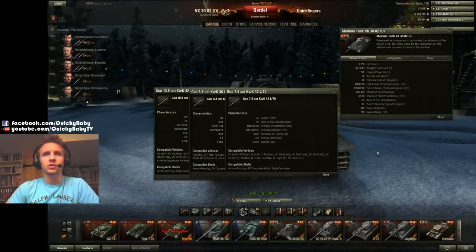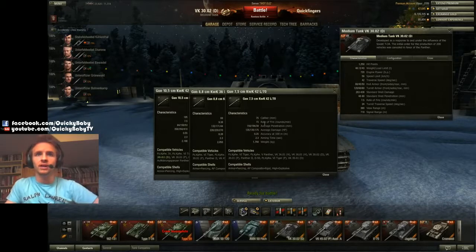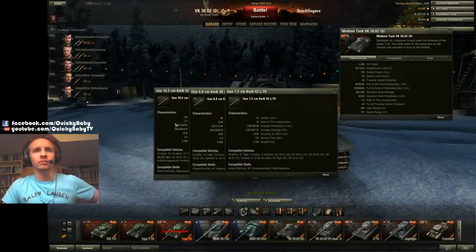Now let's talk about the rate of fire quickly. We can see 7.5, 9.83, and 15. Obviously you're going to have to hit the target a lot more with the 7.5, and you're going to have to hit the target a lot less often with the 10.5cm gun — the 105mm.